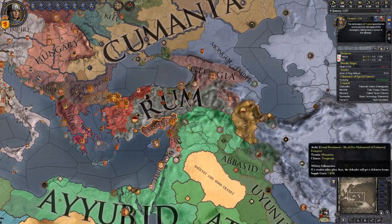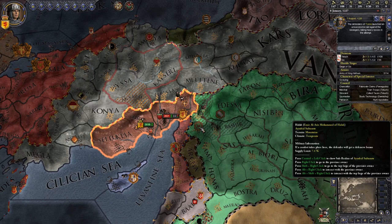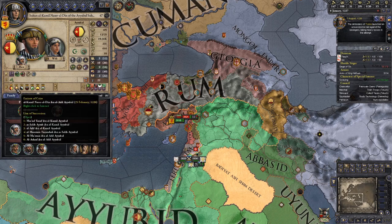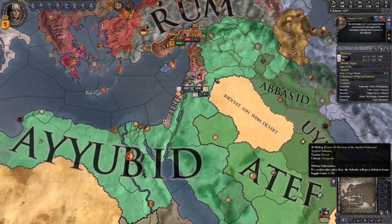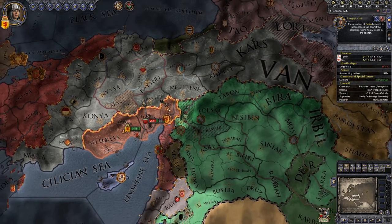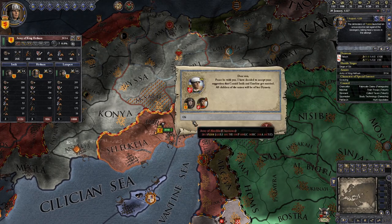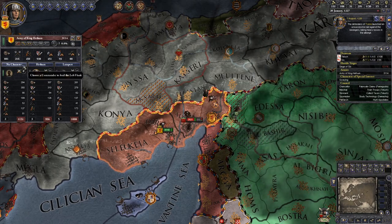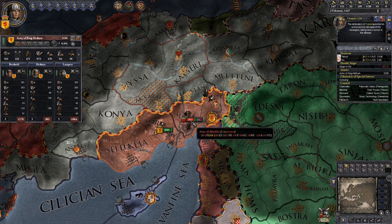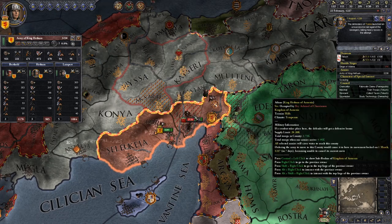There's also a crusade for Egypt happening, so hopefully we can use that as a distraction and take some land from Egypt — or possibly their entire kingdom will disappear. They don't have any other kingdom title, so if the crusade succeeds a lot of stuff is going to end up being independent, and then we can start pressing the de jure claims over here as king of Armenia. Before all that though, we need to win this current defensive war. I'd rather not attack them across the river and into the hills, so we'll just wait until they move out of this county.